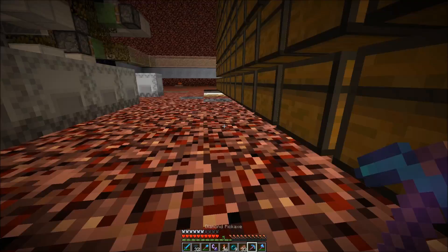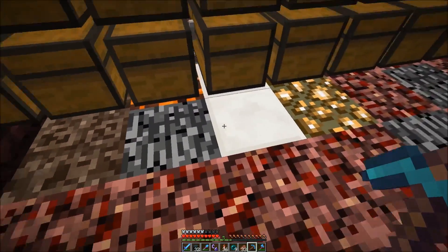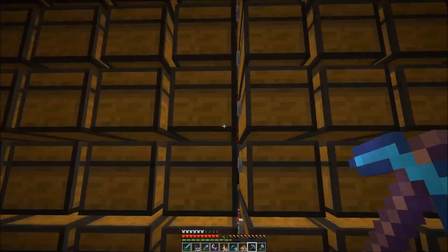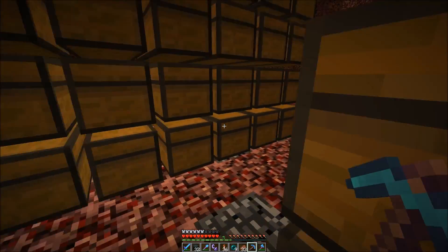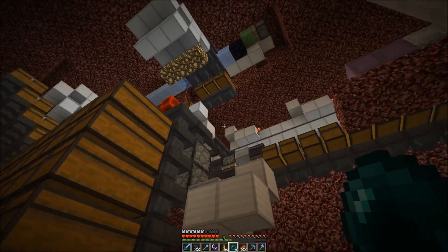We sort out those items here: nether brick, fence, soul sand, magma, then some quartz and some glowstone, all put into shulker boxes. This whole array is just for netherrack, but we don't actually store the netherrack.